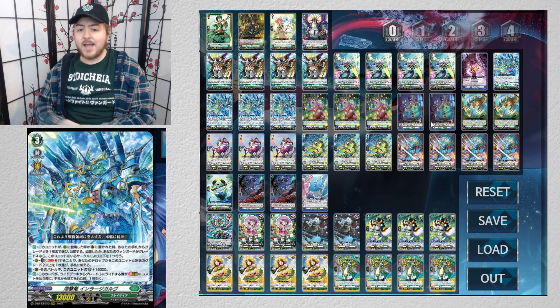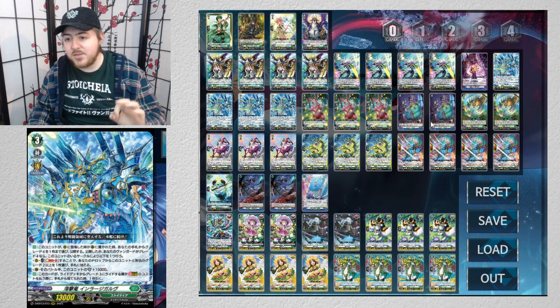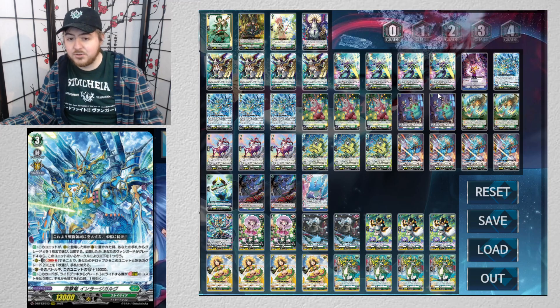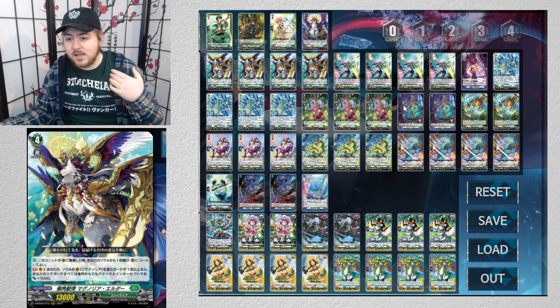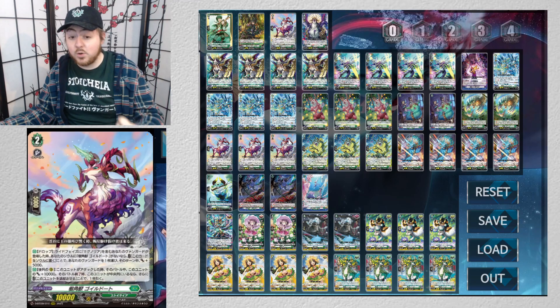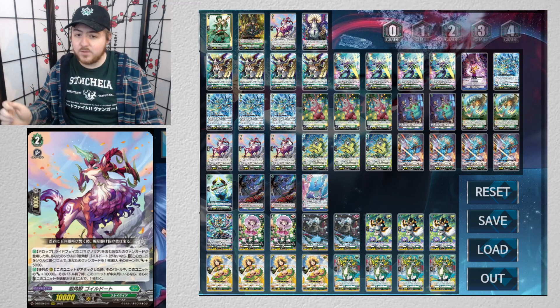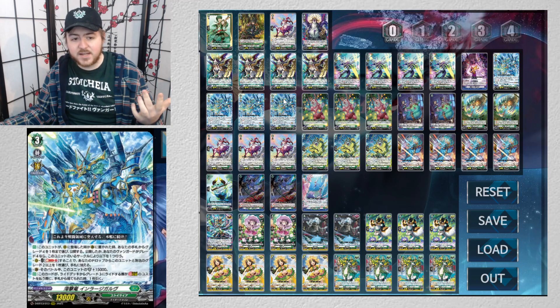You put Engulf to the guardian circle where it gets that plus 15k, and together you've made a front trigger. But what if I told you this deck in theory goes infinite? It all revolves around Engulf's ability to get something — it can get you your grade 4 back if you soul blast it, and it can get you back Ghostchase, which is your infinite guard. Going into grade 4 to call something back out — pretty cool.